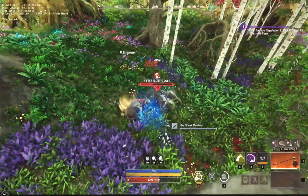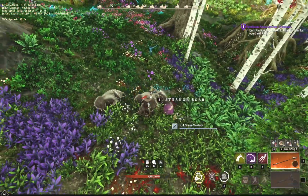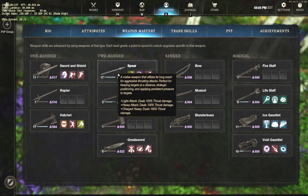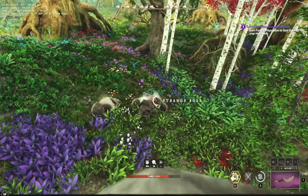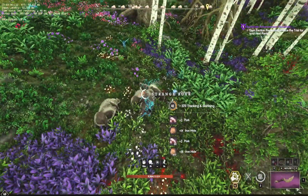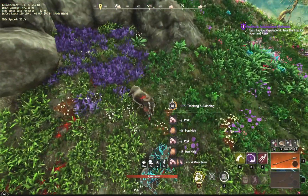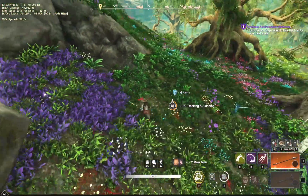Afterwards I'm going to take all this rawhide, iron hide, and all the meat and everything and take it to the market to sell it. As you can see, my spear and hatchet are already up to 17 — not quite to 20 yet. I even went up to the Serenity Monastery to do the Topaz and Obsidian and they clapped my cheeks pretty hard, so it's kind of remembering where you came from and how you got to where you are.